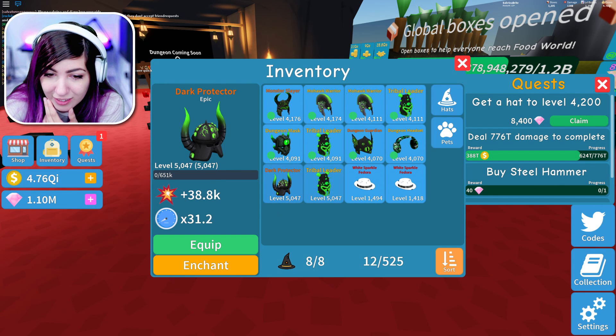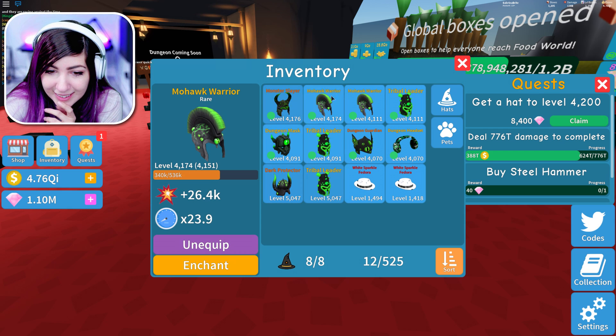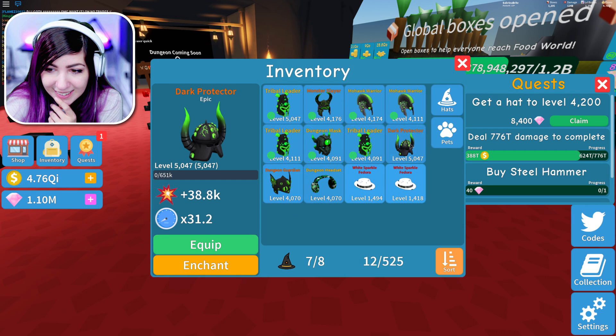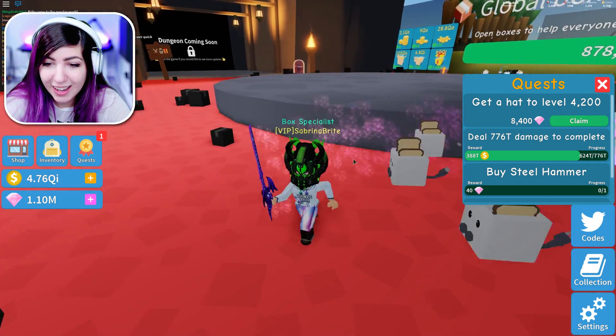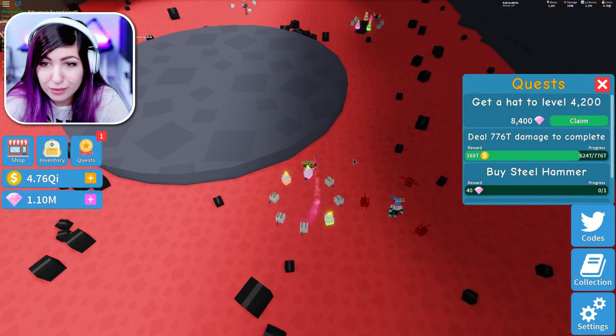I got the dark protector. I didn't even look at it yet, but I know it's powerful — it's my best hat. We're taking the headset off. I got the eyeball necklace. I got two epic hats — the eyeball necklace and the dungeon guardian. My dark protector hat is insane and I look so scary now. You don't want to mess with me.